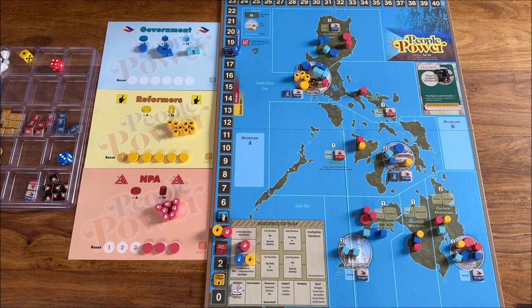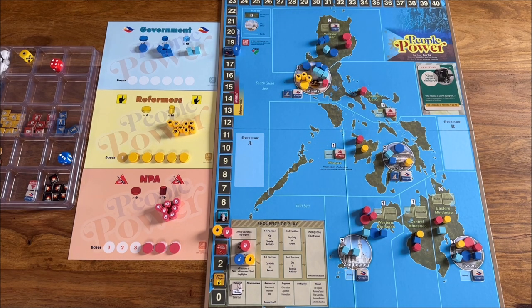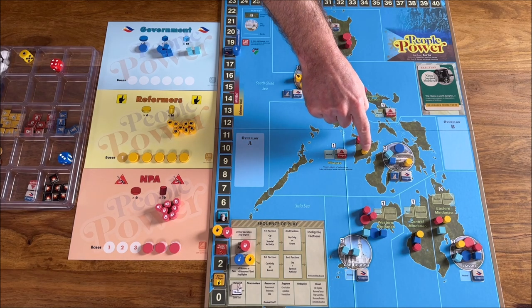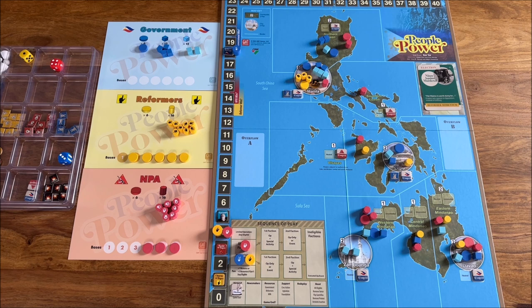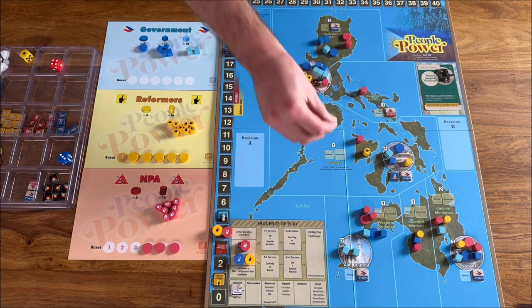The second twist is about control. For control purposes, you count all government pieces and all NPA pieces. For the yellow reformers, you only count protesters if they are active and their bases. So if a protester is not active, they are not counted for control. This is a really cool mechanic. Protesters are only active when there is a protest marker in their space — the protest makes reformers active because they are protesting.